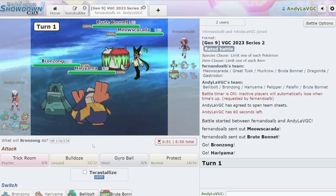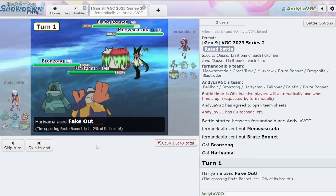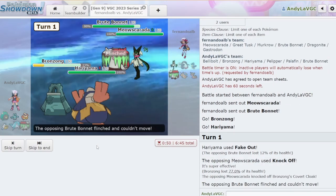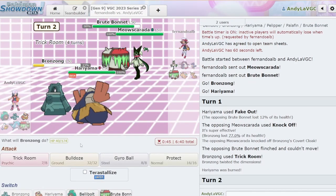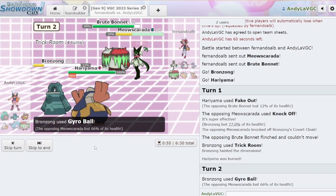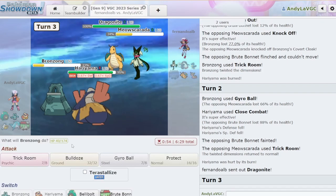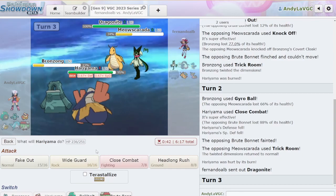Double grass lead — that's fair, that's a thing you can do. Can I live the Knock Off? I actually have no idea. I'm gonna Trick Room and Fake Out the Brute Bonnet. I think I live the Knock Off. Did they just reverse my Trick Room? We live the Knock Off, that's great. Are you Covert Cloak? Fantastic. I think I want to Gyro Ball here and just Close Combat the Brute Bonnet. They reversed the Trick Room — that's fair honestly. Dragonite comes in. Does it have a Flying-type attack? I'm going to Protect. I didn't think they were gonna reverse the Trick Room, honestly. That's a little bad.